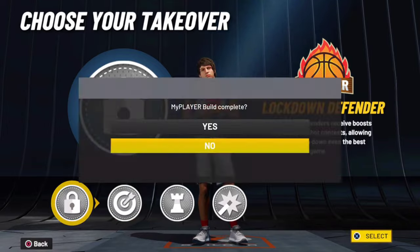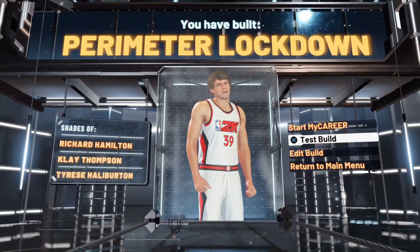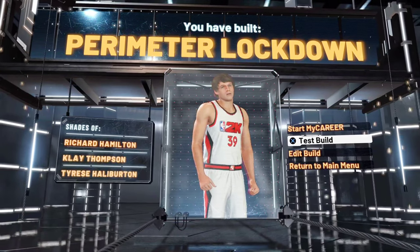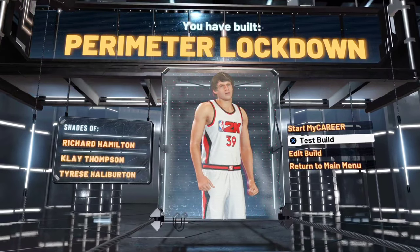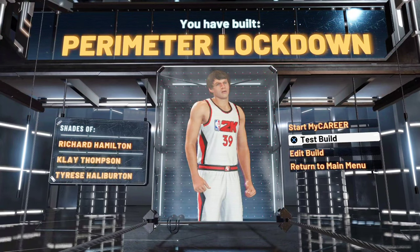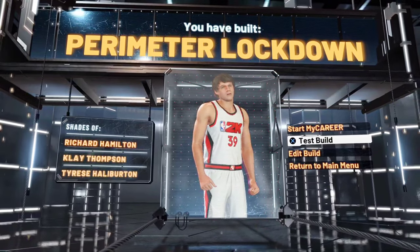If you want to be more of a lockdown on-ball defender, go with lock. If you want to be a knockdown shooter, go sharp. But this build is supposed to be a lockdown, so let's go with lockdown — it's called Perimeter Lockdown. If you don't want to be this tall, you can go to 2.01 or even down to 1.97 at the lowest. I wouldn't go too short because being taller helps you get more bumps and be a menace on defense. Hope you guys enjoyed — make sure to like, subscribe, and hope to see you in the next one. Thanks for watching.